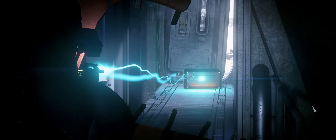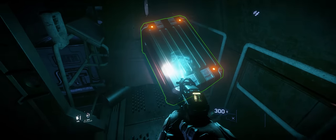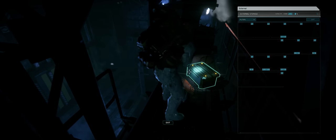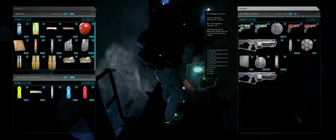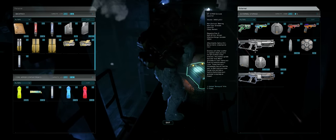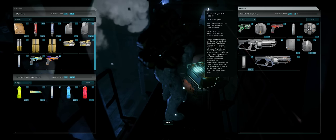Before you hop in your spaceship with that free flight suit, there are some things you may want to consider so you can properly prepare yourself for the dangers that may await you. So get ready to take some notes in your mobiglass. And if by the end of this video you think I deserve it, don't forget to like, subscribe, and hit the bell icon so you're notified the next time I post — only 1% of you have actually done that.